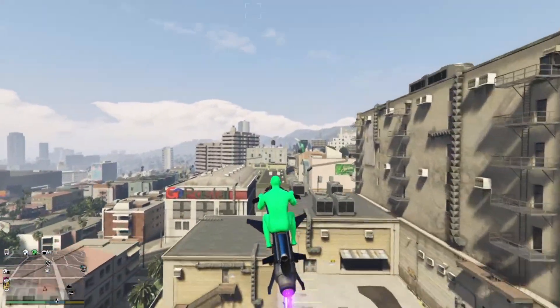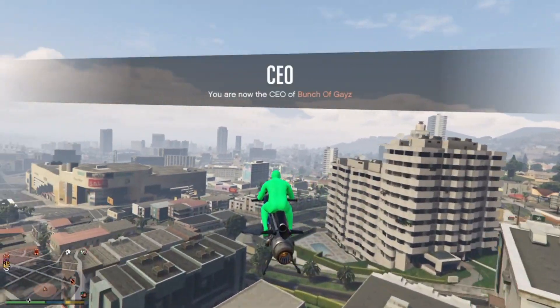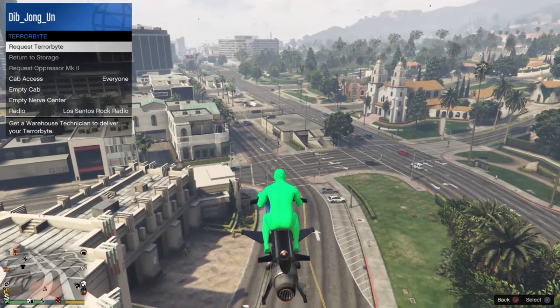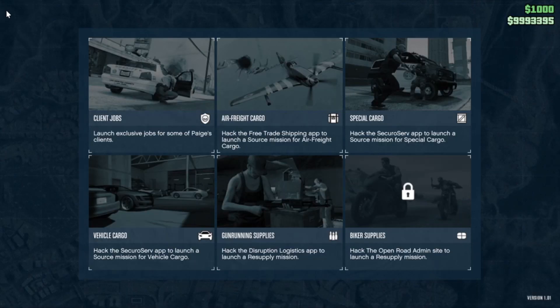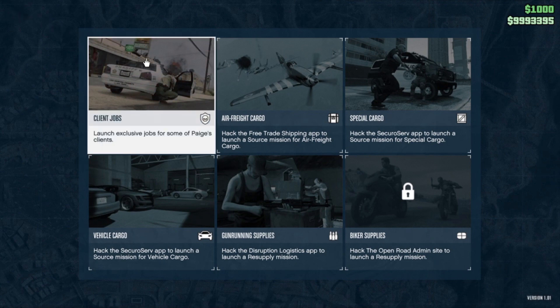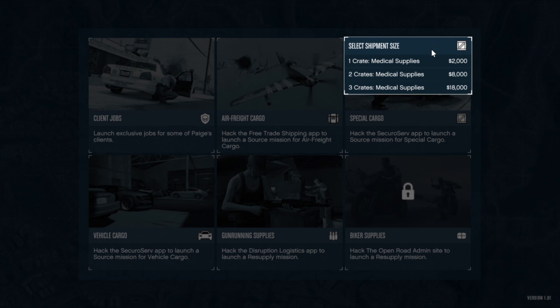I recommend if you guys have a CEO place, go to the CEO office — what he calls Trump Tower. If you don't, call your Terrorbyte and start your missions from there — it's a lot easier. This is a fan favorite way of making money in GTA 5 Online legitimately.